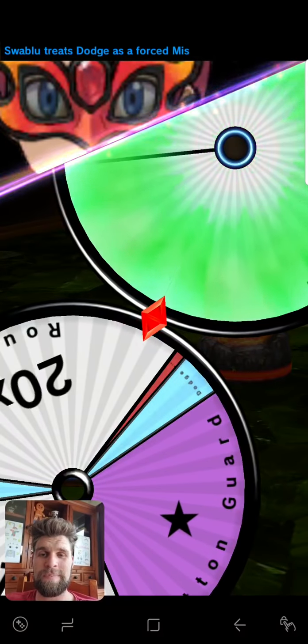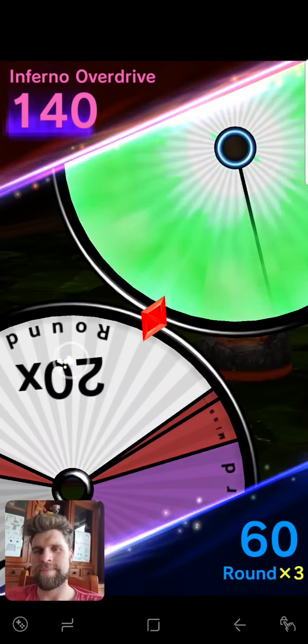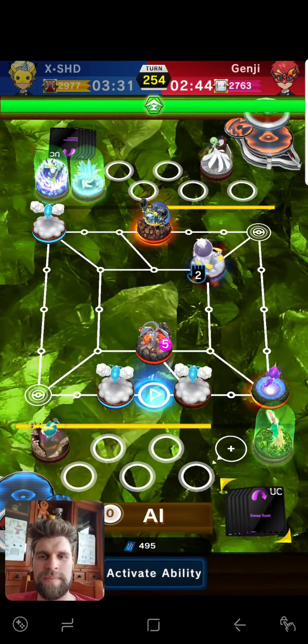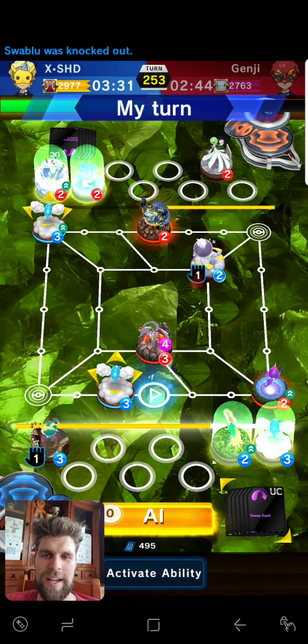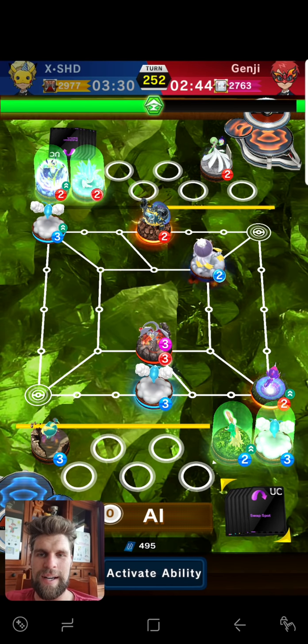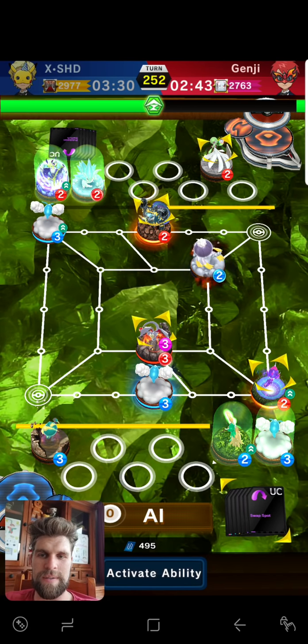Z-move onto my little Swablu is what he is going to do. Purple — please, purple. No. Wow — there's only a Z-move that does a hundred. Wow. Now is he going to attack or is he going to cover entries? That is the question.